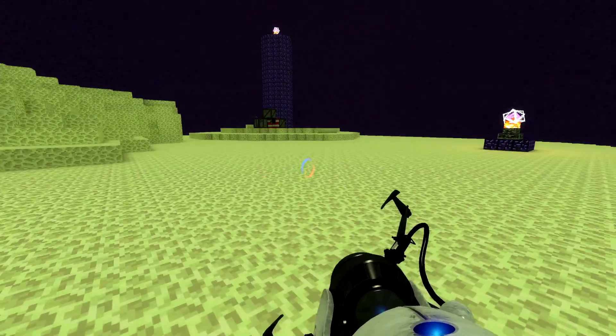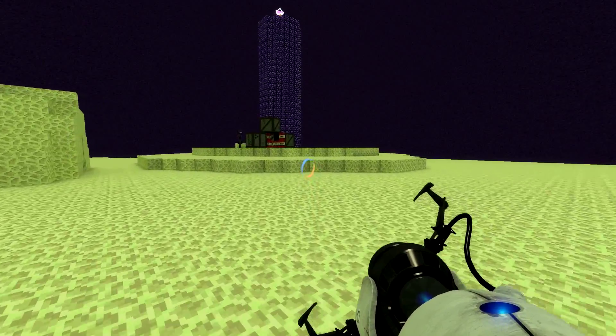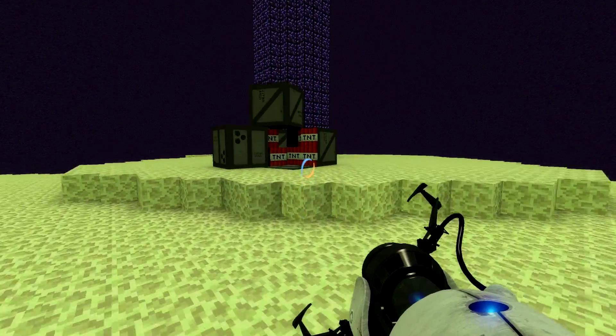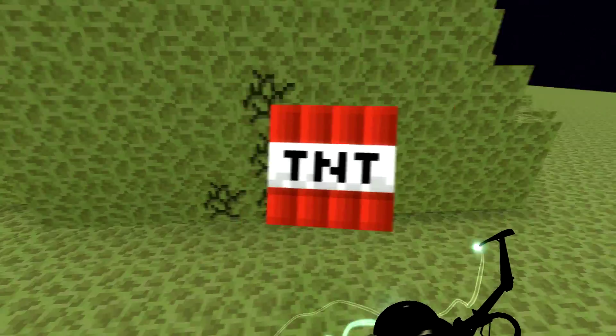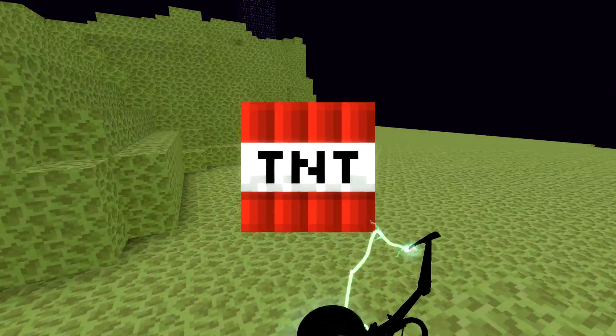Screw you. Well, there's TNT right by an Enderman — they have very lengthy legs. Can I pick these up? One will come falling out. So does it mean these are the sections that I can't blow up? They look like they've got obsidian in the Endstone.